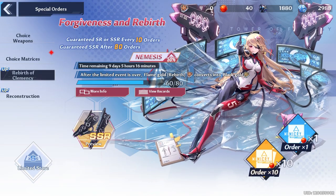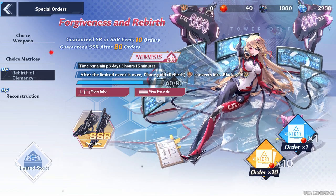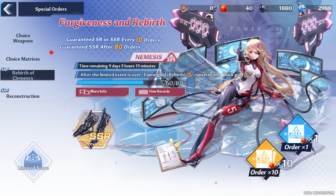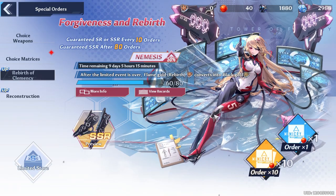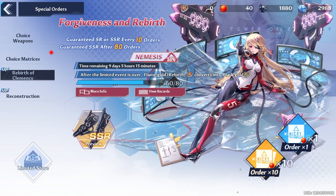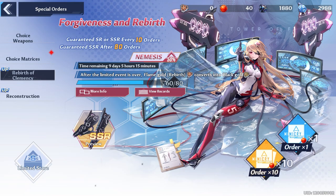I want to talk about the Nemesis Banner. There was an issue yesterday where it went away and a lot of people's Flame Goad got turned into Black Goad. Right now the banner's back, but they're working on trying to get that Black Goad back to Flame Goad. They're currently working on it and fixing all the issues, but at least we're getting some compensation with Dark Crystals and some rolls. So for now, probably wait to roll until it's resolved.